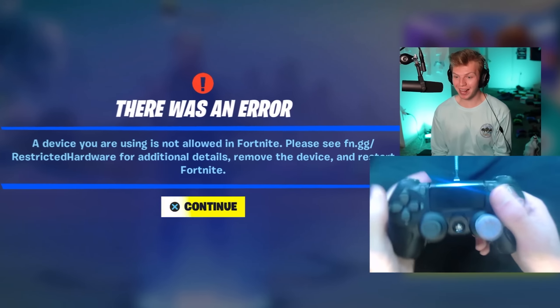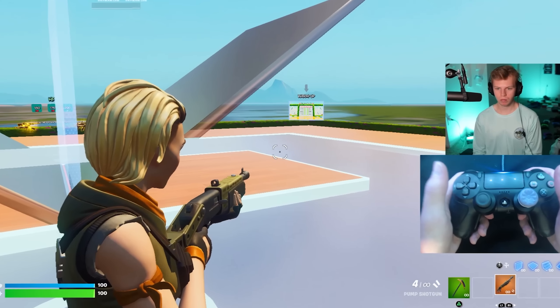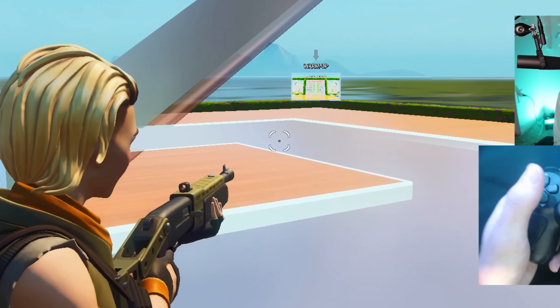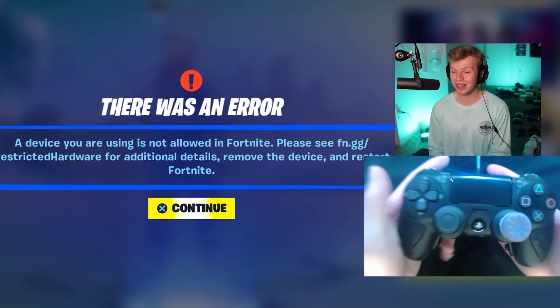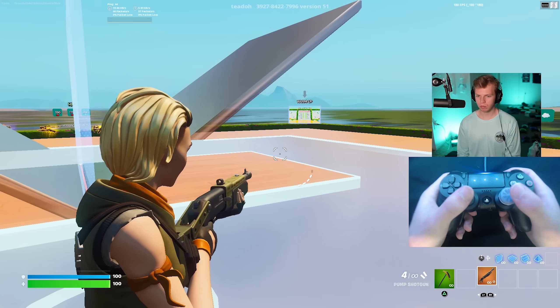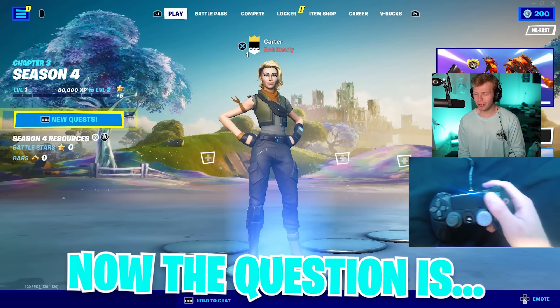I genuinely didn't think that was gonna happen. So you can load into the game, but when I was ADSing right there, the mod was activating and you could kinda see my character moving. That's how the script works to exploit the aim assist, but somehow Fortnite now knows that. They can actually tell that wasn't natural, and they know I'm using a Cronus Zen.